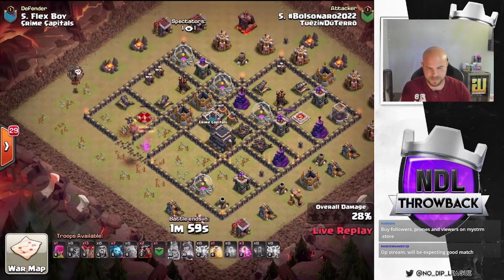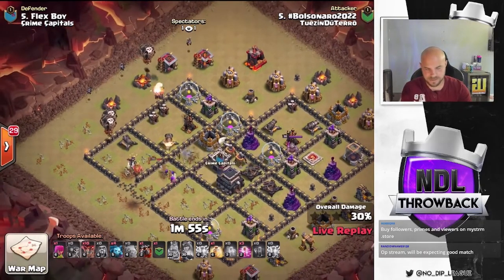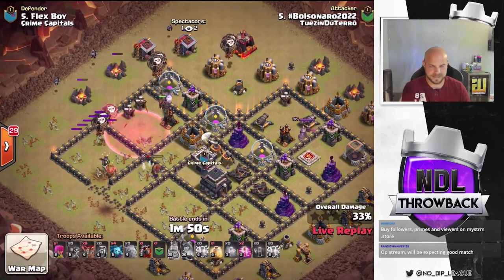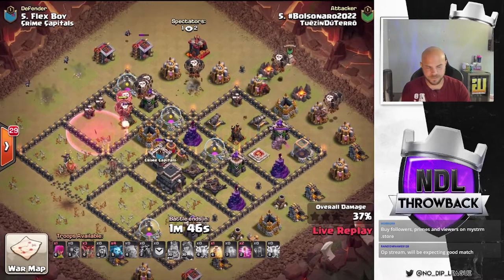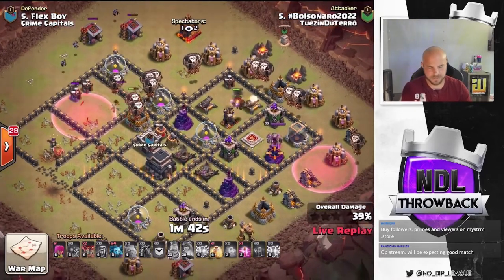Lalo coming in from the top side of the base. We got a few early balloons to that cannon. Here comes the Lava Hound — Town Hall 9 Lava Hound looking tiny. Here comes some more balloons from the top side. Haste spell is in. Got the CC Lava Hound coming in from the right, more balloons. The Lalo is going to come in and collapse around this core.